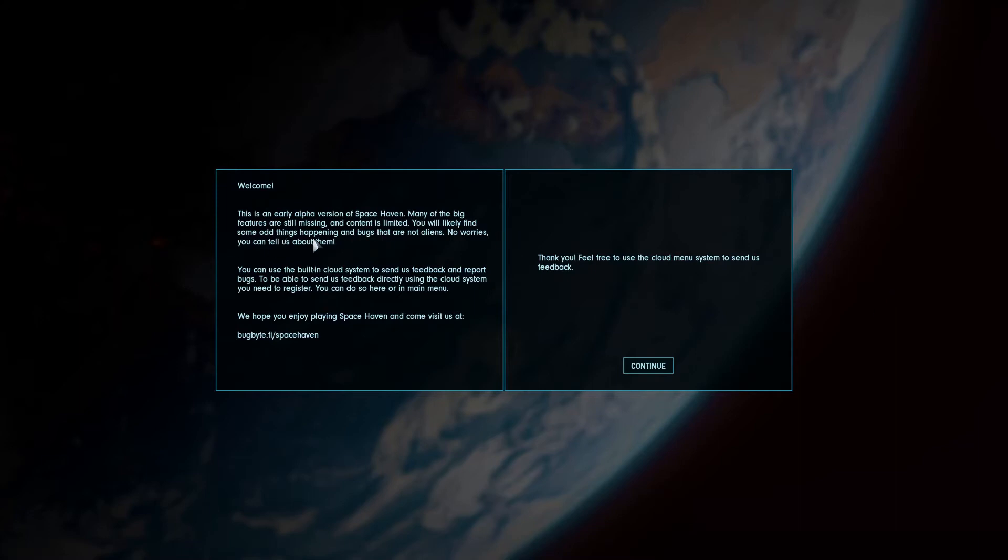This is an early alpha version of Space Haven. Many of the big features are still missing and content is limited, so we're going to keep that in mind. We're running Alpha 9 currently. As it updates, I will update you and let you know which version we're playing on. You will likely find some odd things happening and bugs that are not aliens. You can use the built-in cloud system to send feedback — the devs want to know what's going wrong, and it's nice that they're using a built-in system so you can submit those bugs right away.